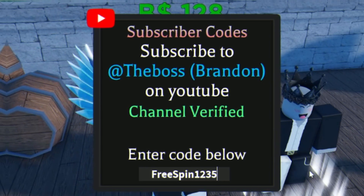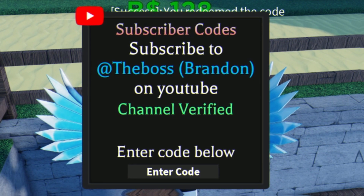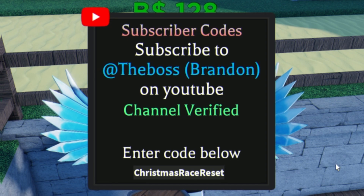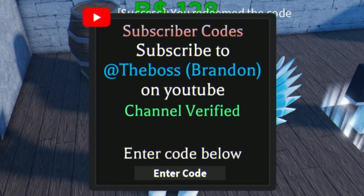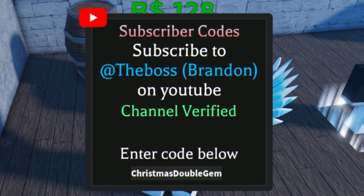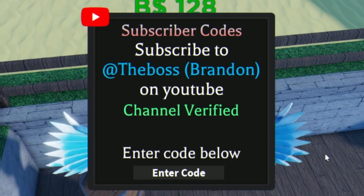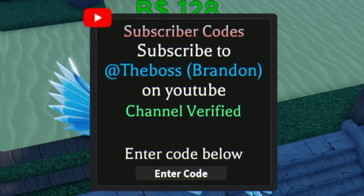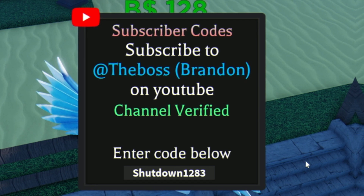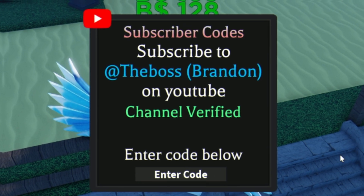After that we have the code 'freespin1235'. Next we have the code 'christmaschristmasracereset'. Once you've redeemed that, go ahead and redeem the code 'christmasdoublegem' — that one gives you a double gems boost. And finally we have the code 'shutdown1283', which gives you two title spins.